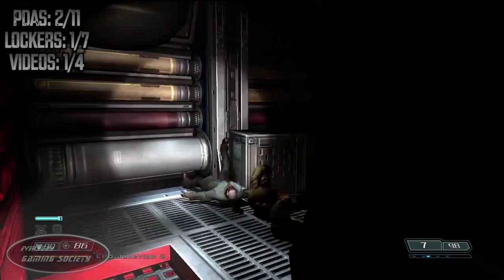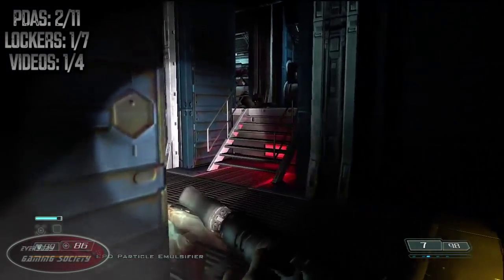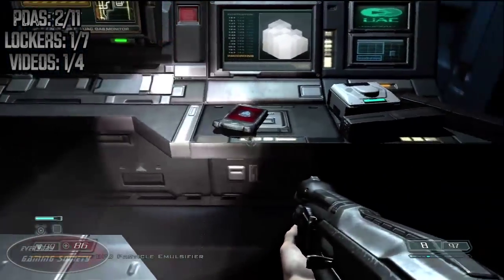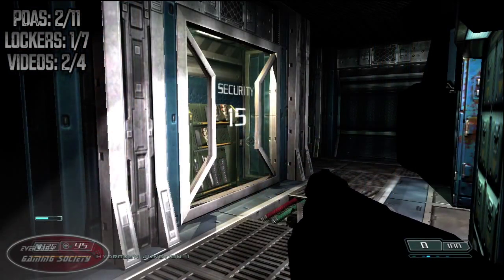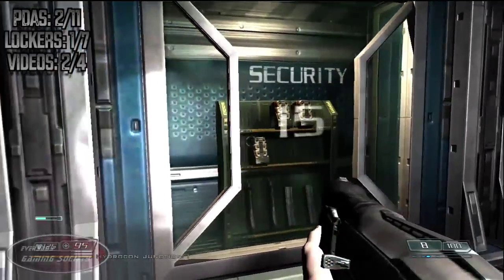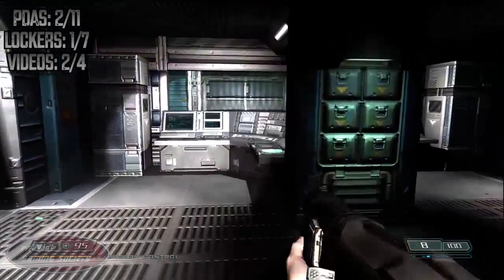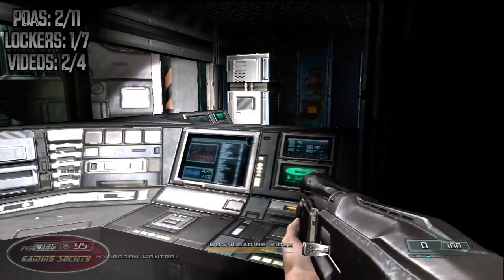For your next PDA, instead of going towards the door, look on the counter in the other room on the second level. For your second video, go past security door number 15 there — you'll be finding it in the next room on the counter to the right.